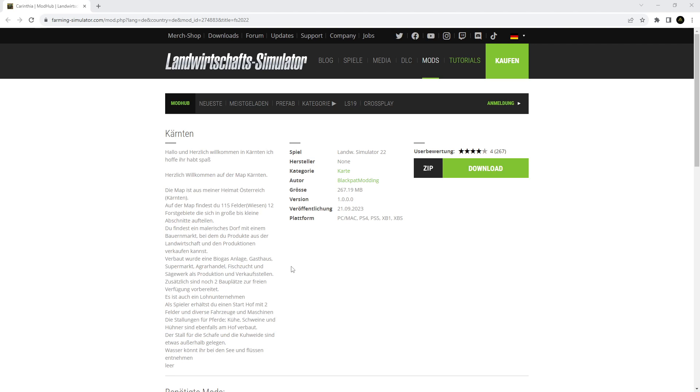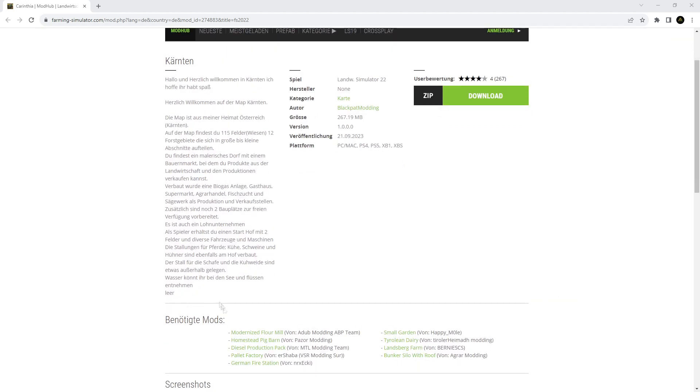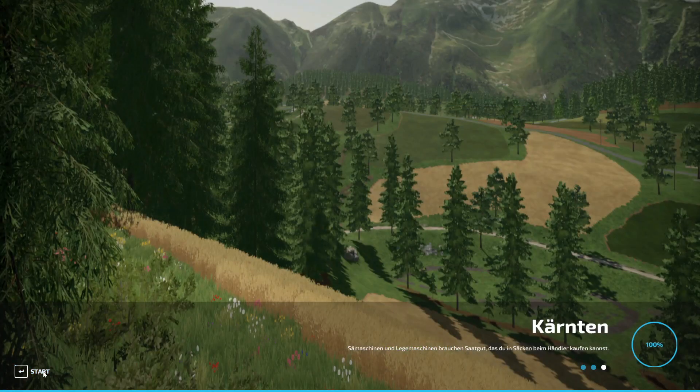Built-in features include a biogas plant (BGA), inn, supermarket, agricultural trade, fish farm, and sawmill as production and sales points. Additionally there are two free plots where you can build your own things. A contractor service is also available. As a player you receive a starting farm with two fields and various vehicles and machines.